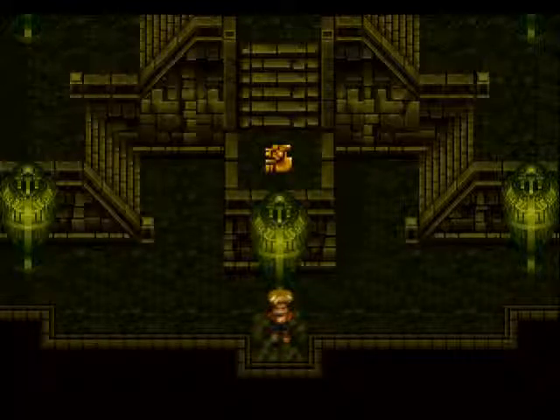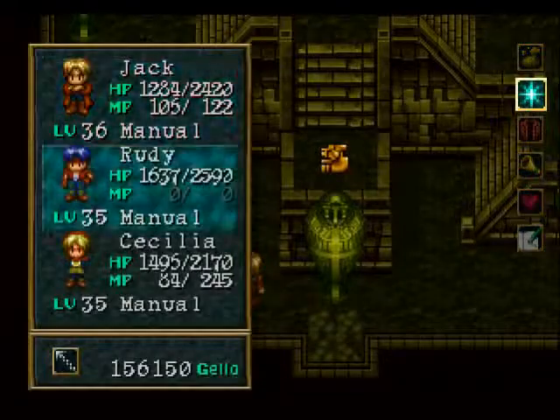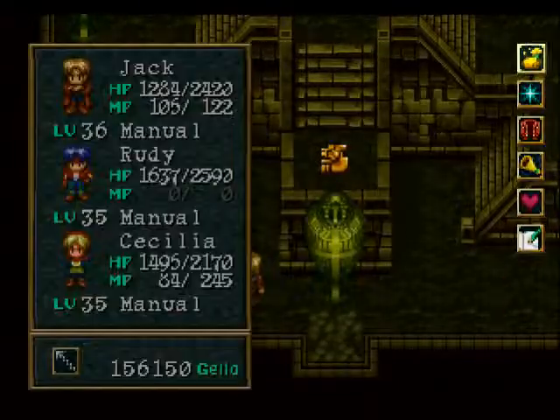Hey everyone, Courant here, welcoming you back to Wild Arms. In the last episode, we made our way through a couple of dungeons — the Heaven's Corridor, where we picked up a new ability for Cecilia, and now we're here at the end of Gemini's Course, where we picked up a new arm for Rudy, the Phaser, and Fatsa Minis picked up treasures.